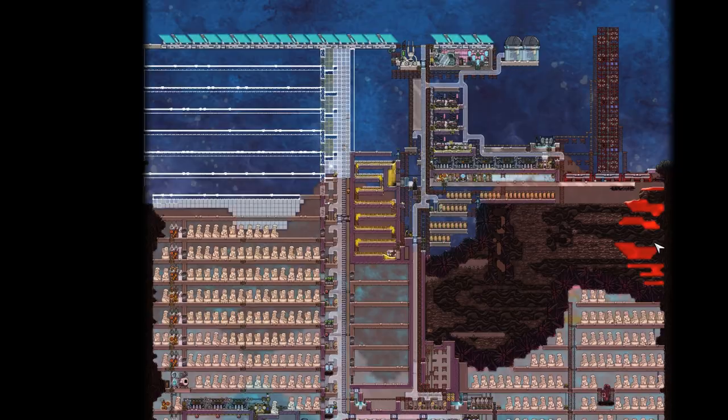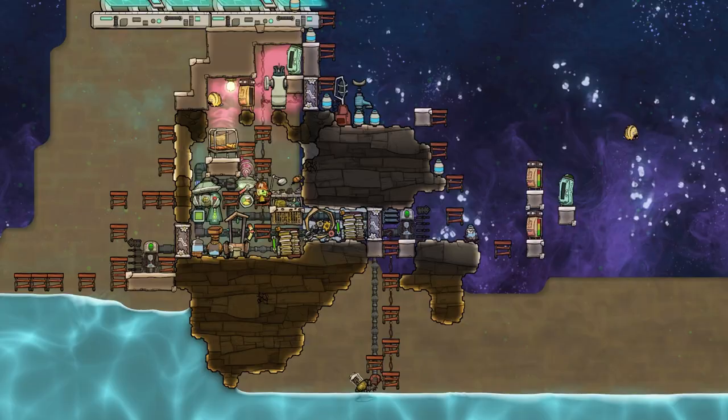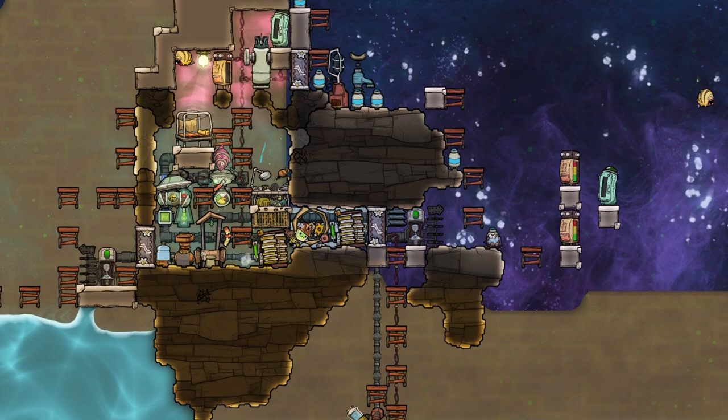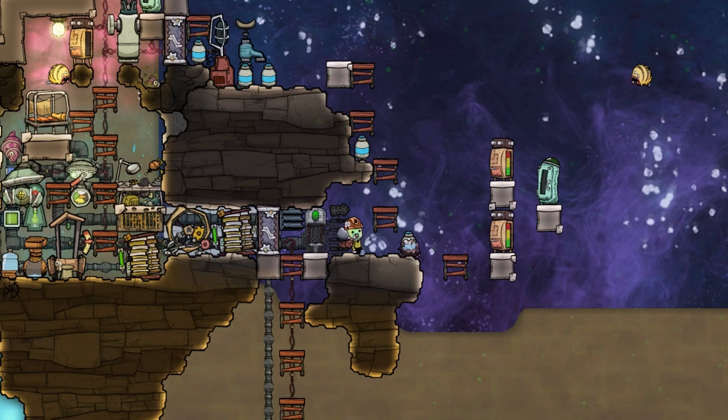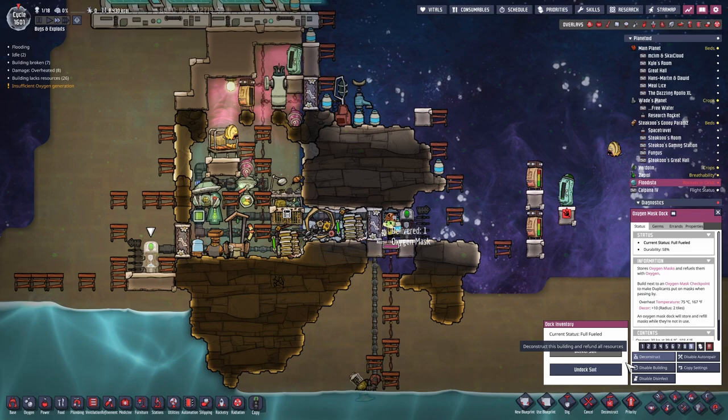Last episode, I reduced the size of our petroleum boiler to make space for more rooms on the left, which is why I expanded our travel shaft. And now it is finally time for the first step in storing the planet, which is getting Nuskul the dupe number three down to the ocean floor. Of course, I could have just built a ladder or oxygenated shaft system, but where's the fun in that?